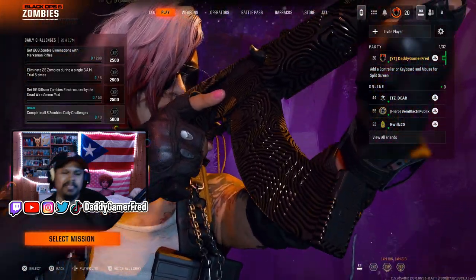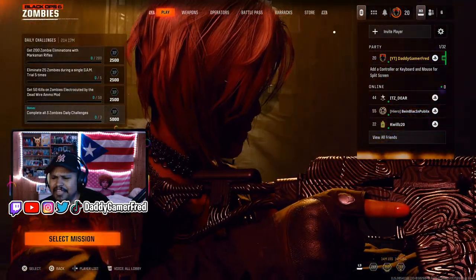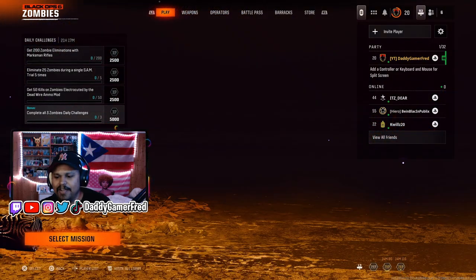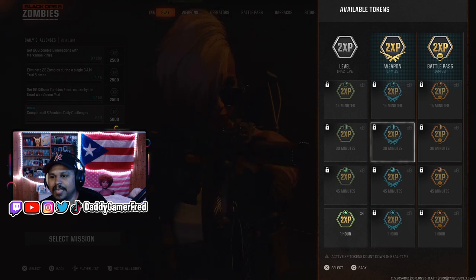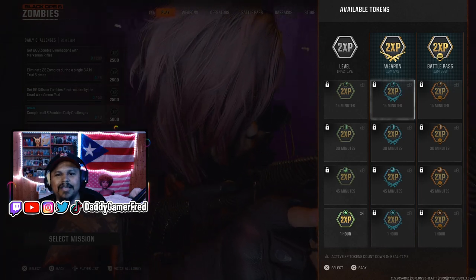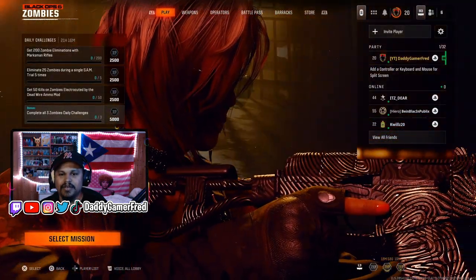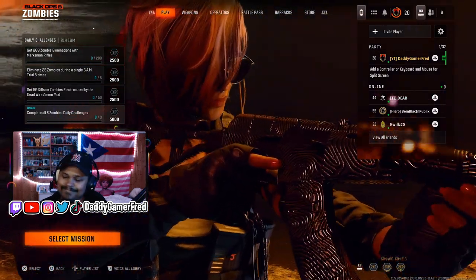I don't understand — if they're leaving the fact that we can pop tokens in Warzone and then jump into zombies and multiplayer, if they're leaving that part of it, why not just let us use them while we're in the menu? Right now if I try to press L3 and pop a token, I'm unable to even see how many I have on the Warzone side. If I'm able to do this, why stop me? It's just an extra step I have to go through now in order to use my double XP tokens.